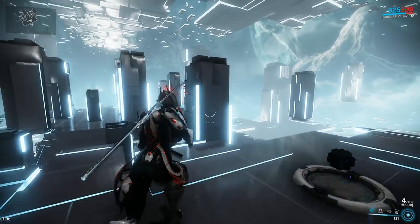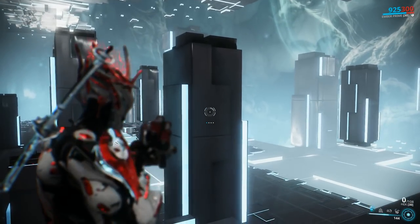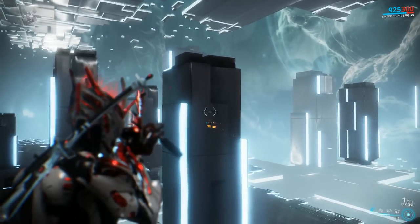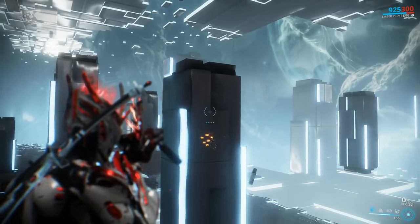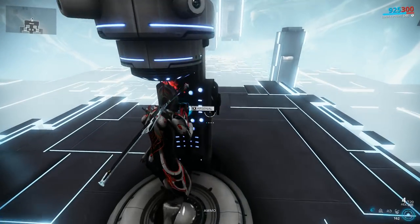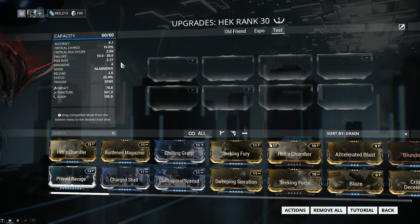First, let's check out how the weapon handles without any mods equipped. I'm mashing my button just so you can see the maximum fire rate and how it aligns to the recoil on this weapon. It has 4 barrels and it's gonna do 4 shots, after which we reload — the reload is about 2 seconds. Let's jump into the stats so we can talk about mod capacity, the default stats of the weapon, and what you will need to do to get the most out of your Hek.